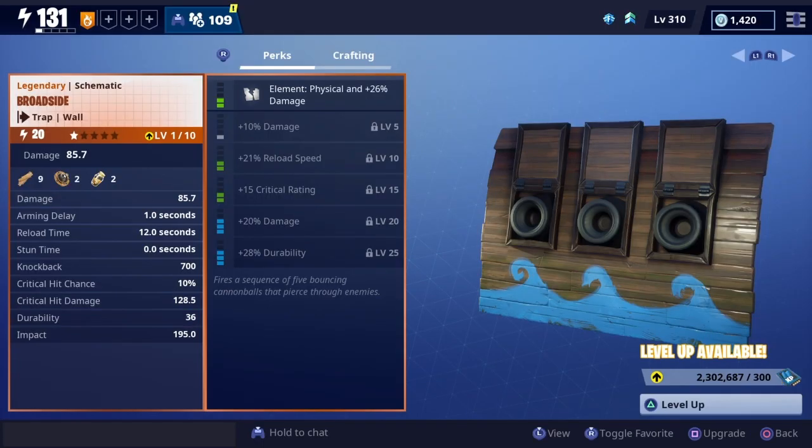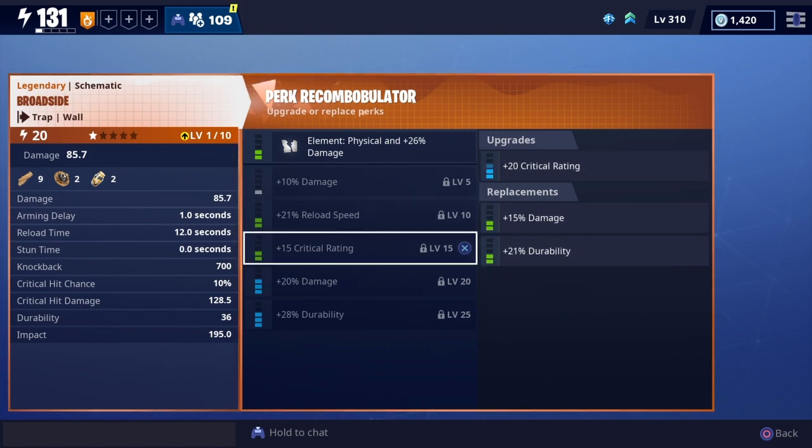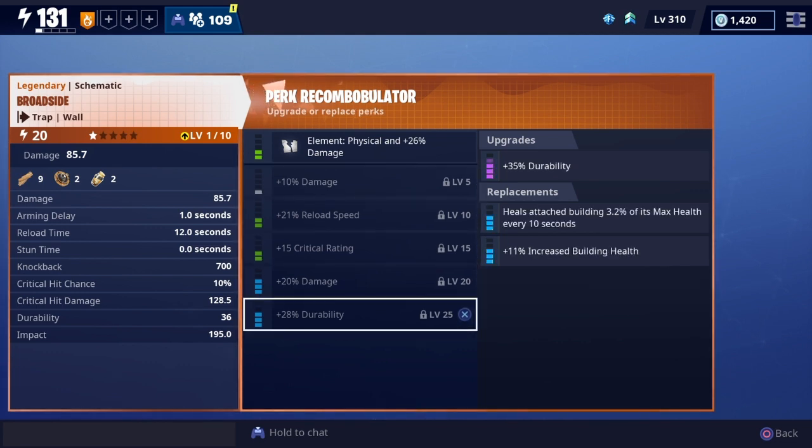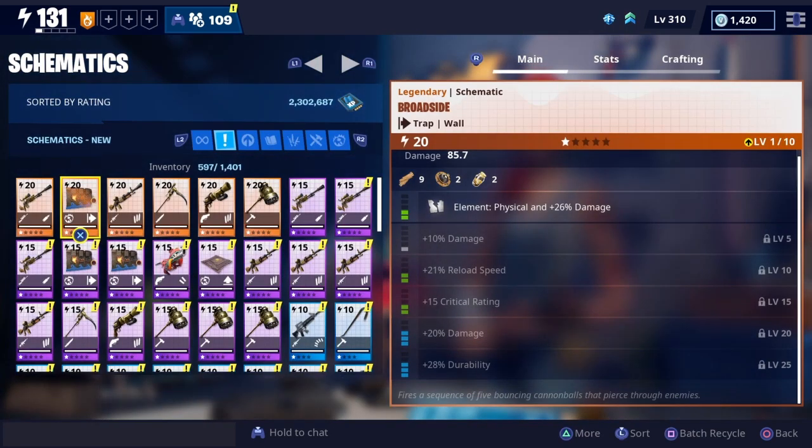The first thing I go over is the Legendary Broadside Wall Trap. I was just trying to see if the element might be switchable — it looked like it wasn't. But it looks like a really cool trap.